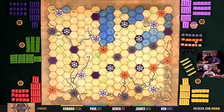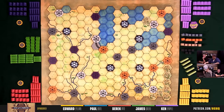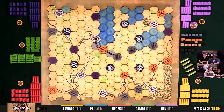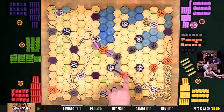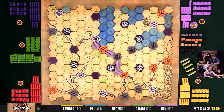Ken takes his first turn: first action is building track. For his second action, he also builds track — going to connect across the board. That's a lot of track. It costs zero dollars going across the plains.